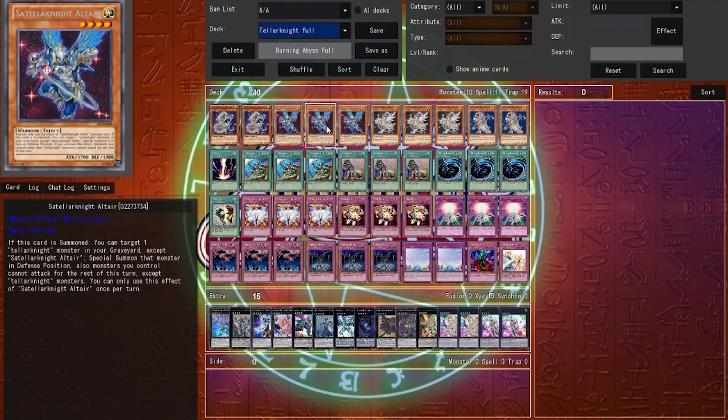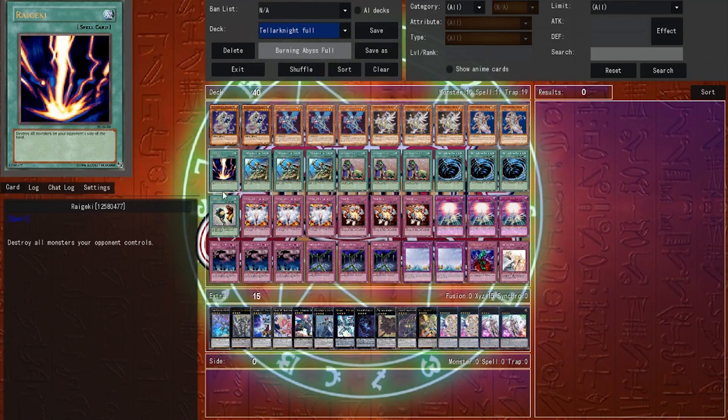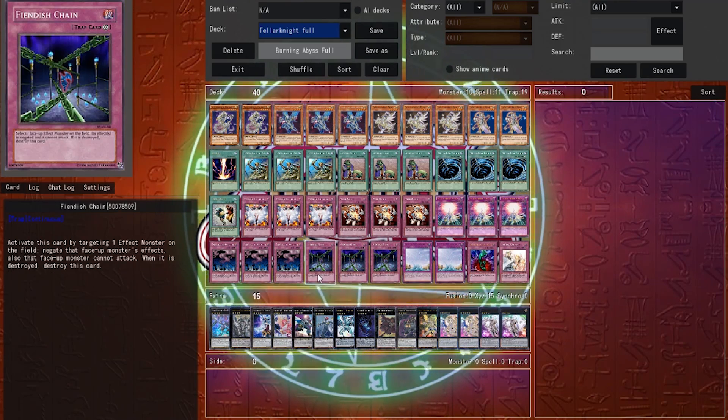Then we have Tellarknight. Tellarknights were the rank 4 deck of the format, playing cards like Call of the Haunted to accentuate that aspect. The deck also had very powerful Xyz monsters at its disposal, like Ptolemaios and Diamond. This deck also played its own very powerful Counter Trap, which was really good against everything.